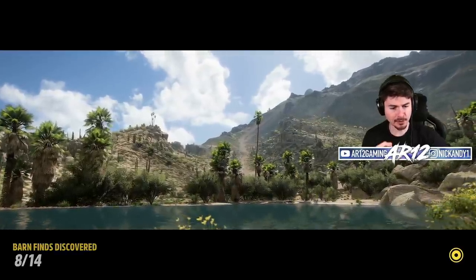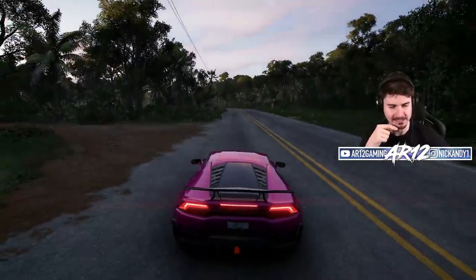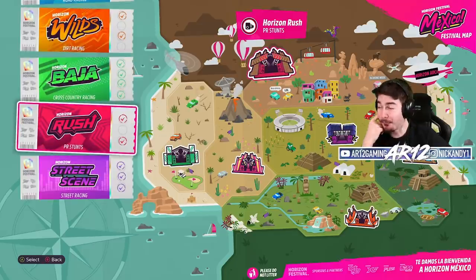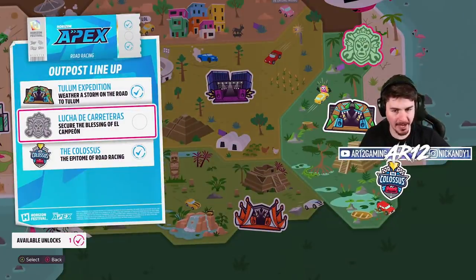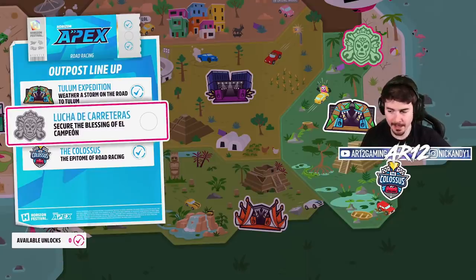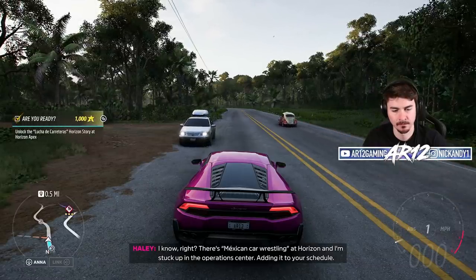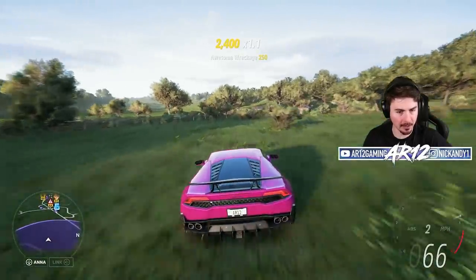Now that we've done that event, I should have enough accolades to unlock the next chapter. We only have four things left to unlock. A lot of Twitch chat is saying do Horizon Apex, so we can certainly unlock that. Lucha de Cartagena — there's Mexican car wrestling at Horizon and I'm stuck up in the operation center. Adding it to the schedule. This certainly looks like a barn.